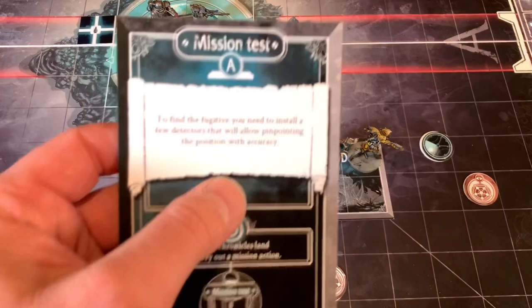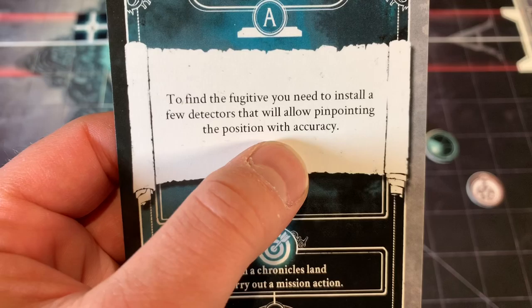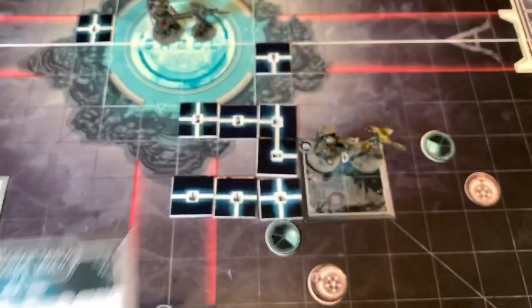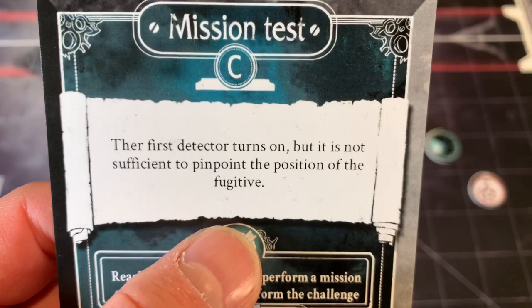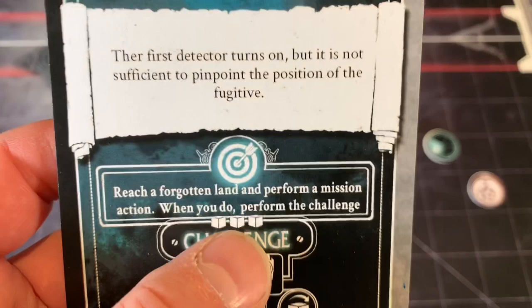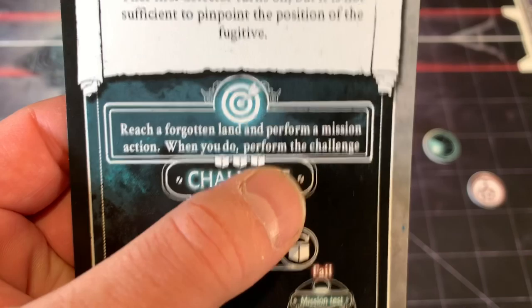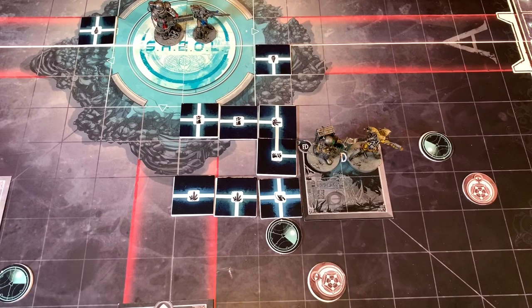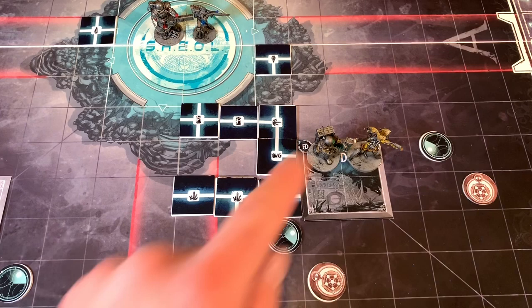He's carrying out a mission action, so we check card C. We flip it over: the first detector turns on but is not sufficient to pinpoint the position of the fugitive. We now have to reach a forgotten land and perform a mission action — when we do, perform a challenge. The forgotten lands are any with two arrows on them — we've got one here and one up there, two different possibilities. That's his first action done, with two more actions left.